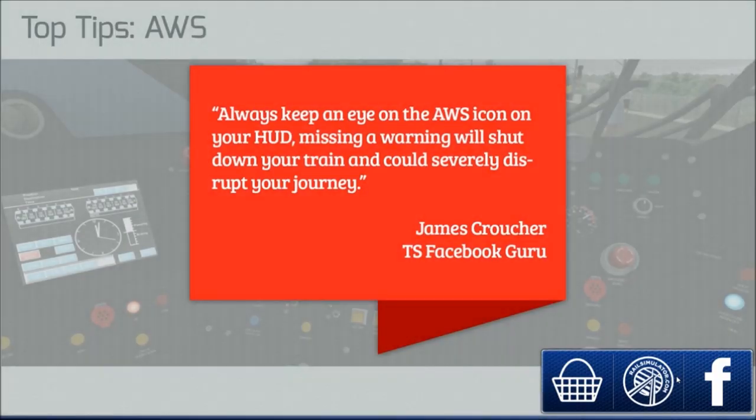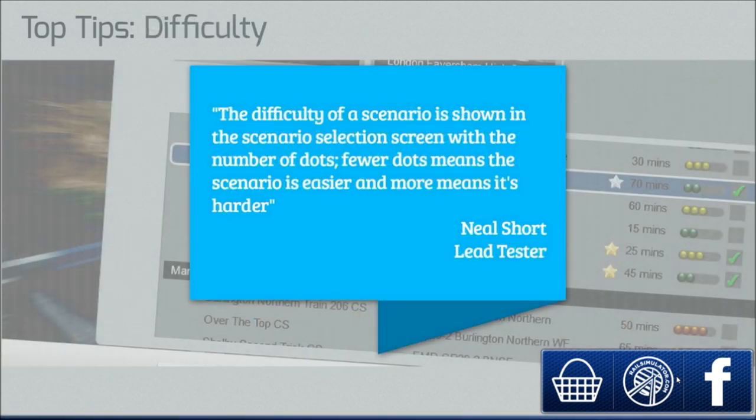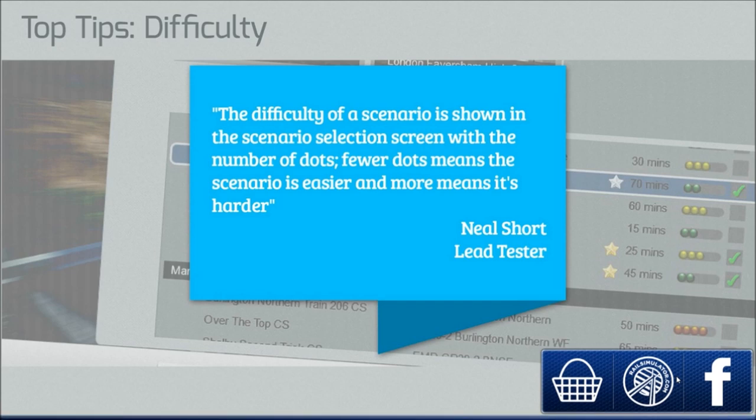Let's go ahead and load it up. I do want to let everybody know that when I first loaded this scenario it probably took a good six or seven minutes, and I'm not joking at all. I'm not sure if it takes a while to load the first time or if it was just a fluke. Anyway, it says: hello driver - in this scenario you'll be learning to read the TVM signal display in your cab.